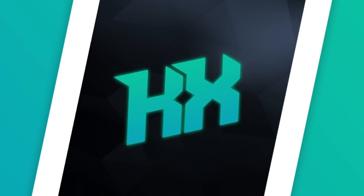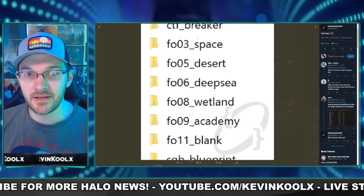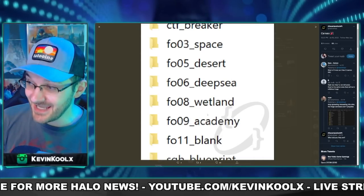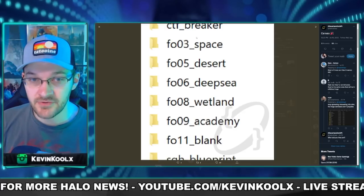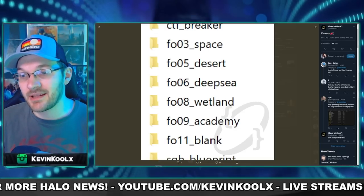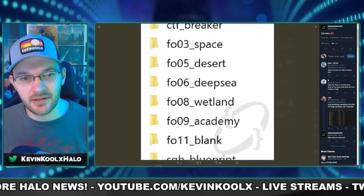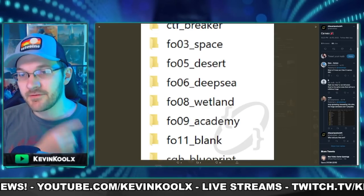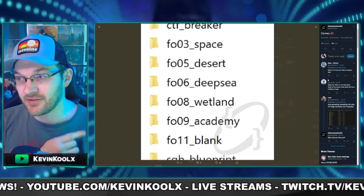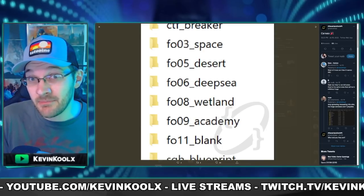The leaks I talked about in my previous video before the launch of co-op did become real. These are the different environments found within Forge — actual canvases that you can jump in and Forge on. This coincides with a leak I talked about previously about there being six or nine different canvases in Halo Infinite. It may also coincide with the 16 multiplayer maps mentioned and the PVE mode of extraction.